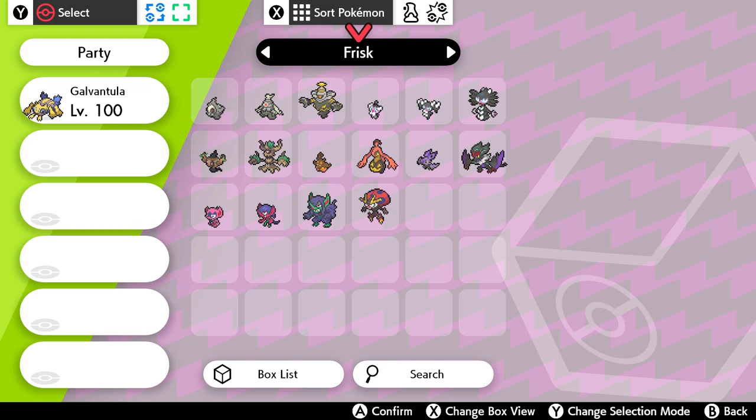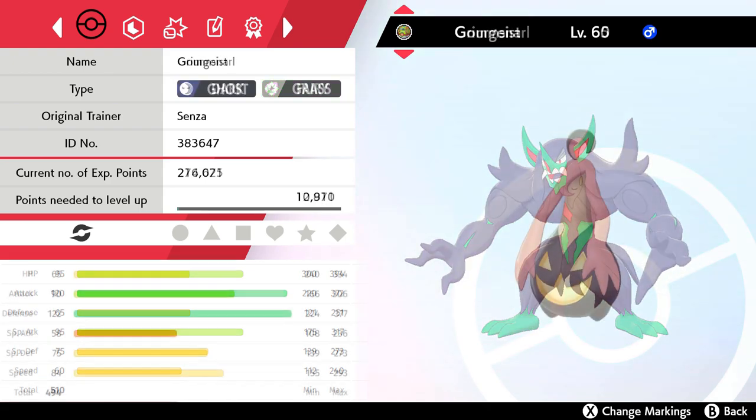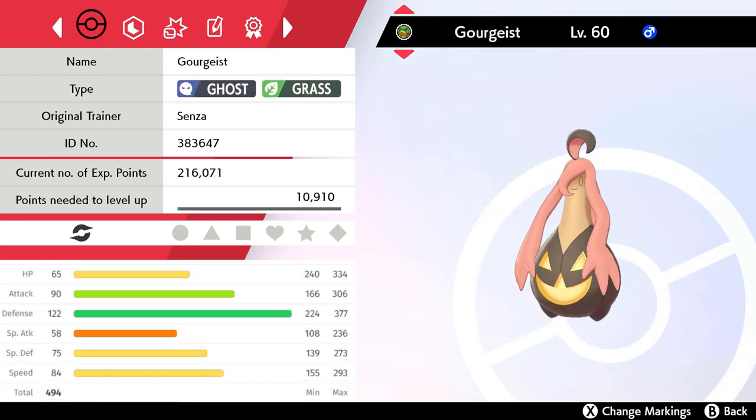Here is a list of Pokémon in Sword and Shield that have the ability Frisk. Grimmsnarl has the highest base attack amongst them, but Gorgice is also a good option, given that it has decent speed and attack stats.